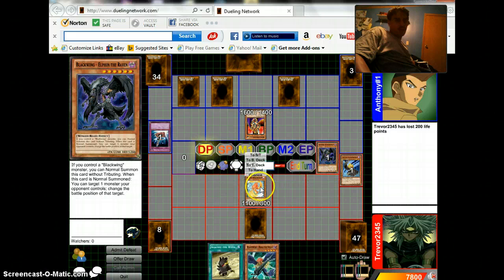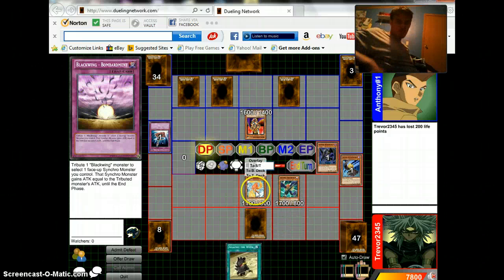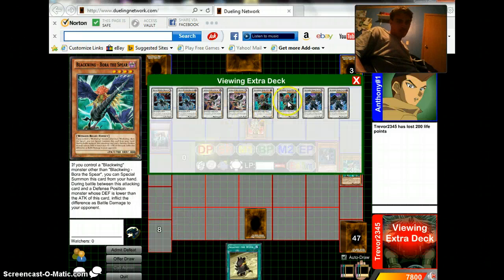I summon this Blackwing — snap someone's card with the sword. Now I special summon Blackwing Bora of the Spear. I'll tune these two monsters together to synchro summon...